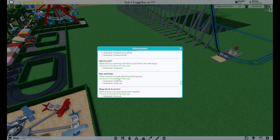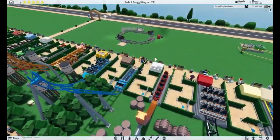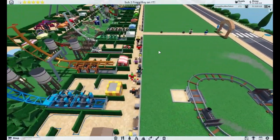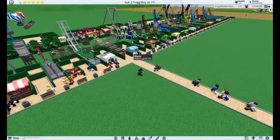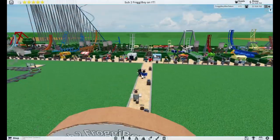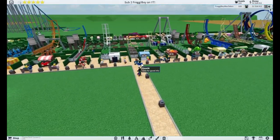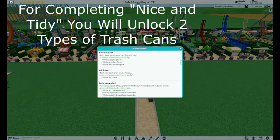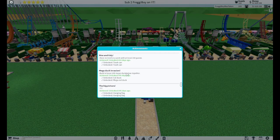Next we have Nice and Tidy — have no trash in a park with at least 100 guests. This is very simple. All you need to do is make sure there are trash cans everywhere when building your park, because guests litter a lot. And even if they do litter, you can just click on the trash to clean it up.